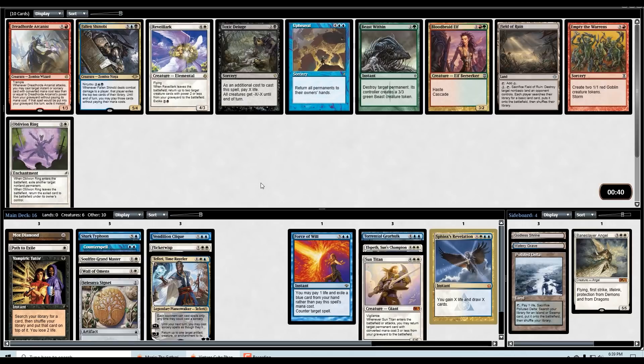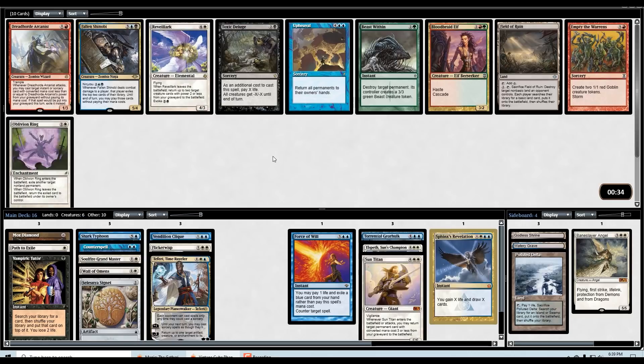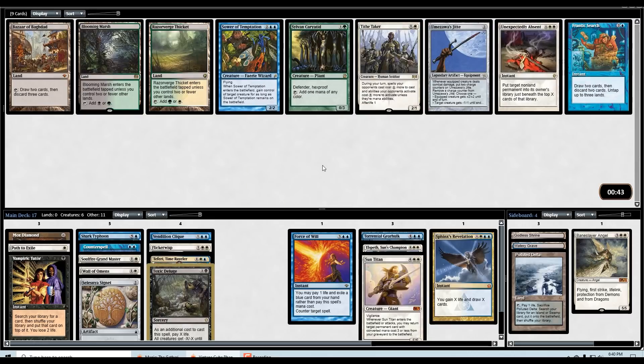Next pack has a bunch of spicy cards: Fallen Shinobi, Toxic Deluge, Upheaval, O-Ring. Upheaval gets you out of situations that are basically unwinnable otherwise, but I don't think this is the correct shell for that card. I'm kind of tempted to take the Fallen Shinobi even though we don't have too many ways to get it through ninjutsu-style, but the card is so good. Actually — you know what, Toxic Deluge has just got to be the pick. We need some wrath effects, and that's just way too good.